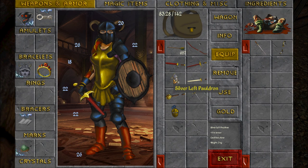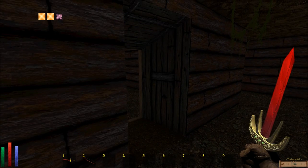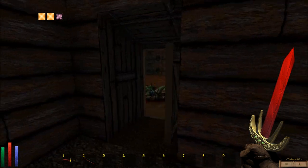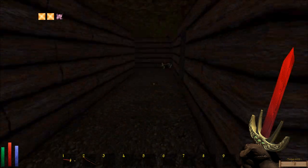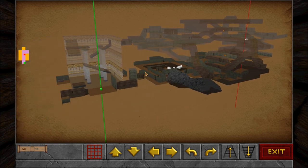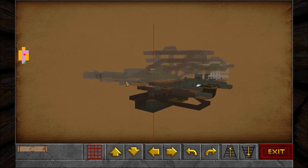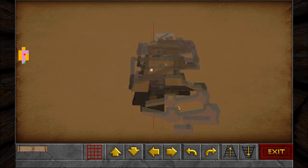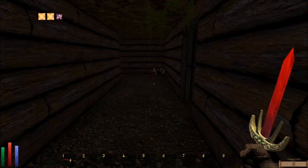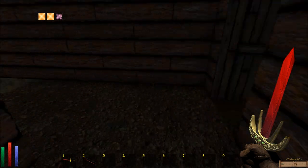This is mithril. Mithril's better than dwarven, I think. Have I been here? Yeah, I have. Where am I? I'm down below this. Where do I get the drop down? Drop down here.